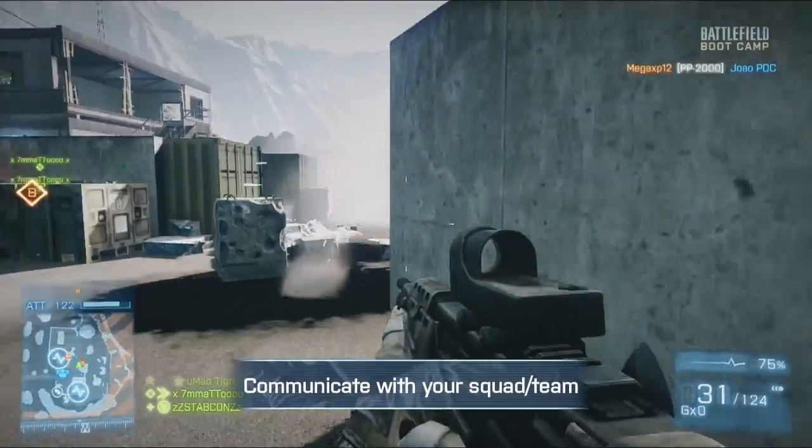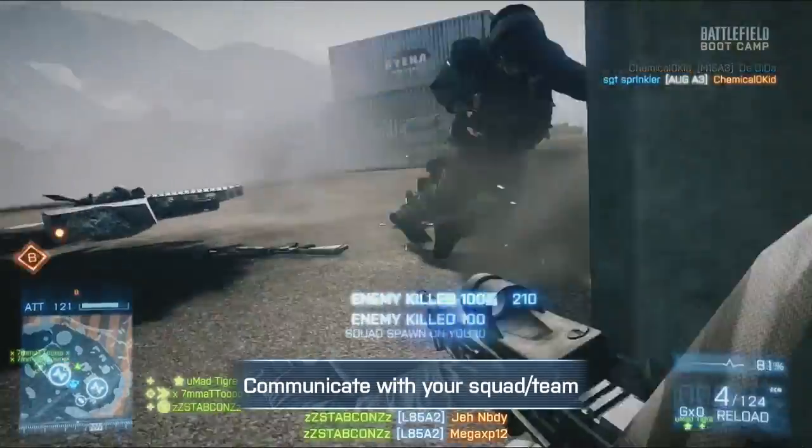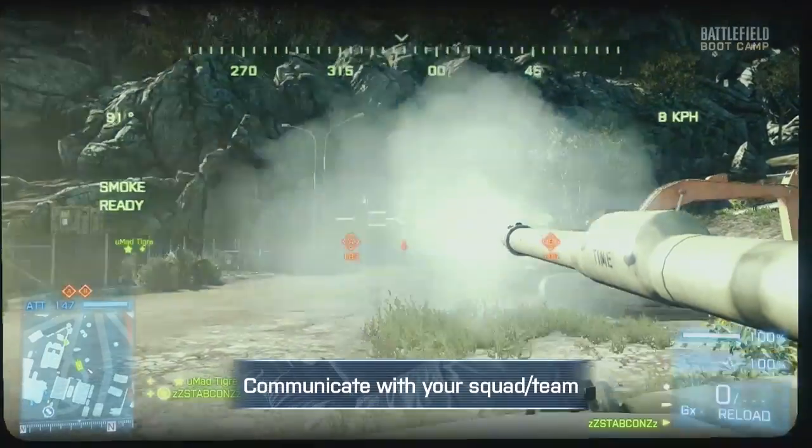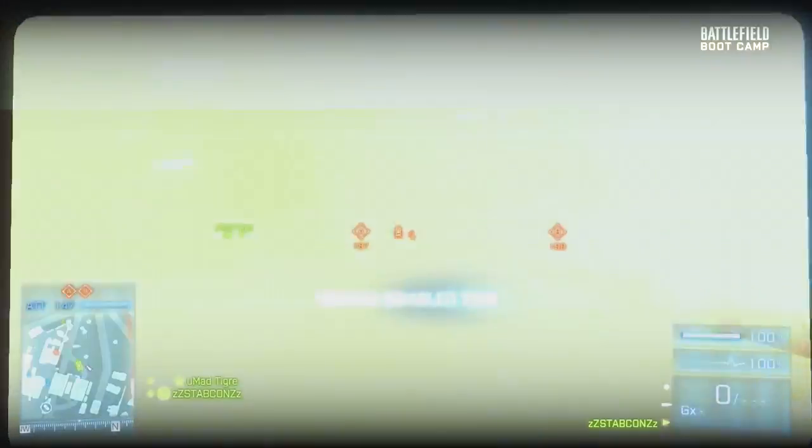Like all games of Battlefield, communication is key, so how would you implement that in attacking an MCOM? Well the first thing you should do, if you're not in a party chat with your friends or in a squad with your friends, is get onto the pause menu and look at the chat options. There you can speak to just your squad or speak to the entire team just by pressing the start button, and it really does come in handy — communication is key in any objective.